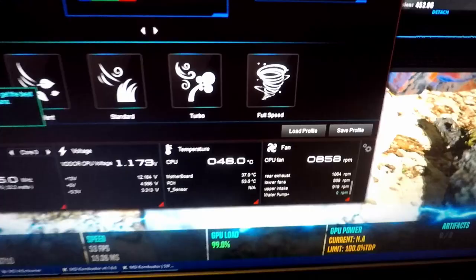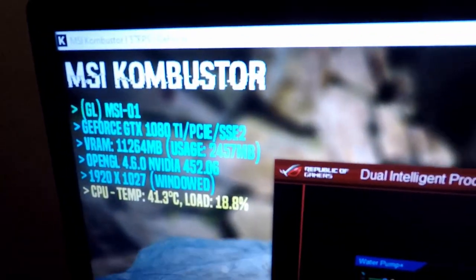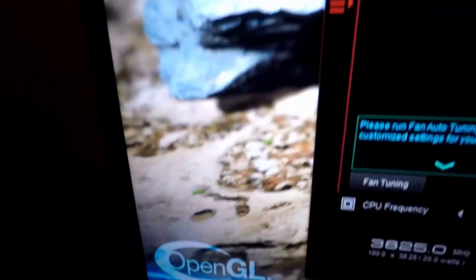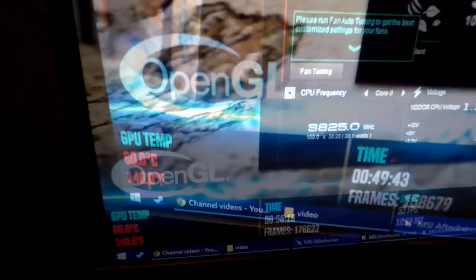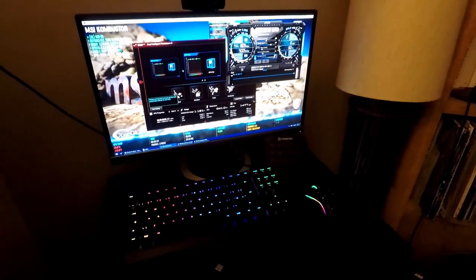With all fans at full speed and the door open, I got 41°C on the CPU — 14.3 above ambient for an improvement of 2°C — and 60°C on the GPU, 33.3 above ambient for a huge improvement of 11°C.